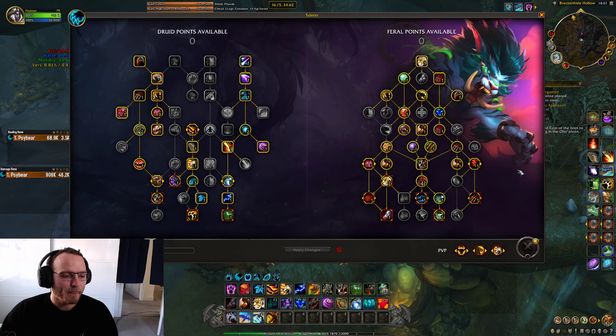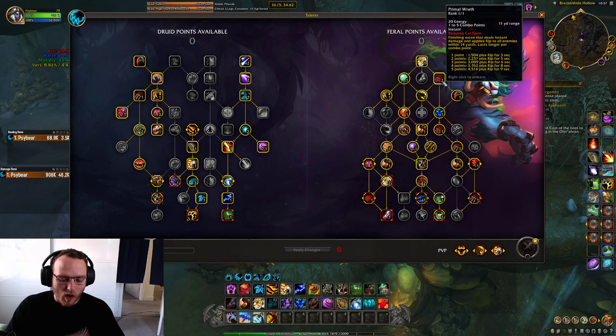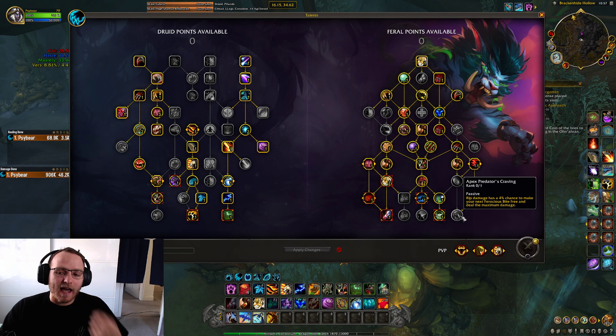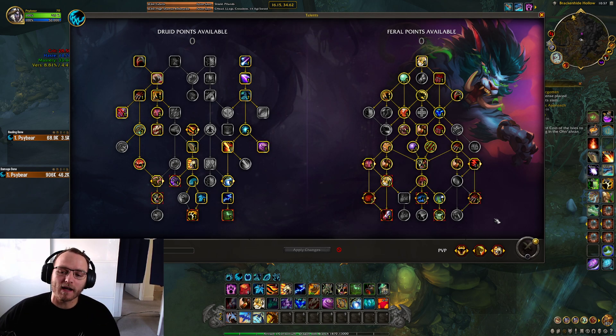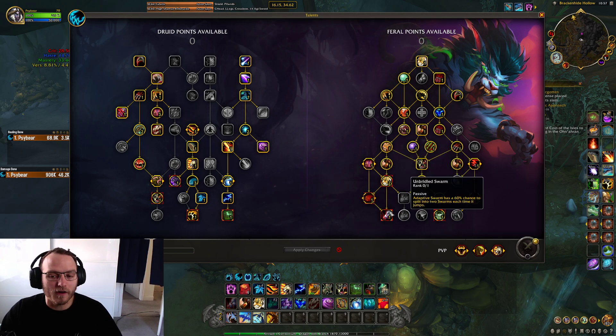In terms of the build, I am taking Primal Wrath because I think it's worth killing the adds with Primal Wrath. But I'm not taking Apex because I don't think the adds will live long enough for you to get meaningful Apex use. I could be wrong and it could be that Apex actually ends up outperforming something like a second CI or a Feral Frenzy. You can take that choice if you want to.